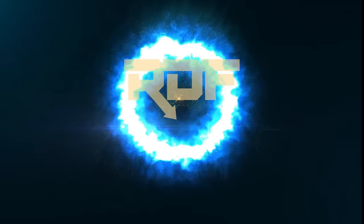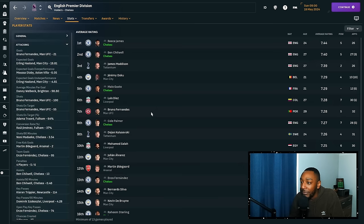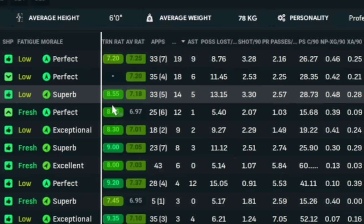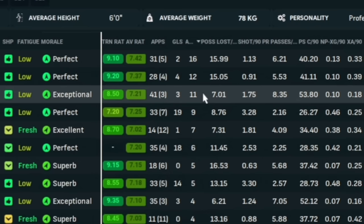Now let's look at the results. At Chelsea we won the Carabao Cup and the Premier League — a double in our first season — losing only one game, a close 3-2 defeat away to Man City. We did get knocked out of the FA Cup in the third round by Tottenham, which Chelsea fans won't be happy about. Looking at average ratings, James and Chilwell were key players, with Malo Gusto also in the top five. We had four players in double-digit goals: Jackson, Noni, Sterling, and Cole Palmer, and Enzo, James, and Chilwell all had double-figure assists.